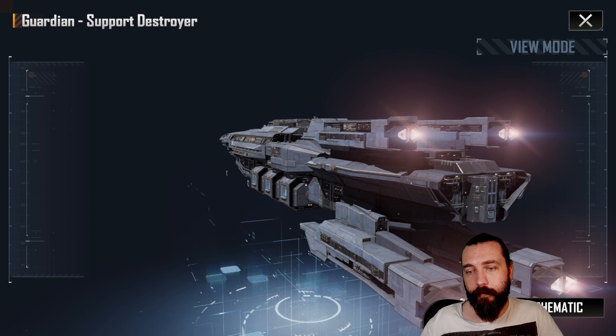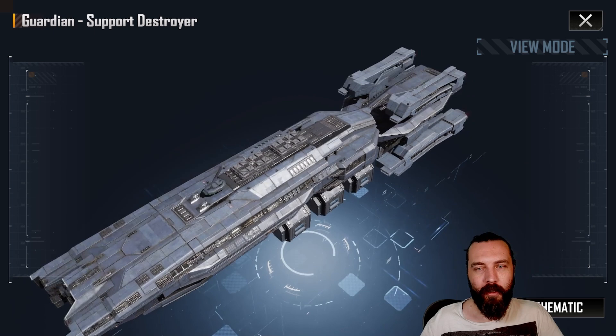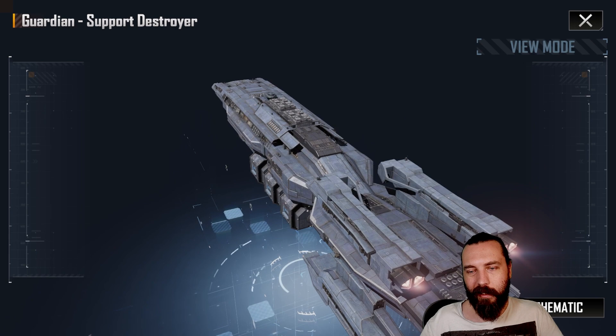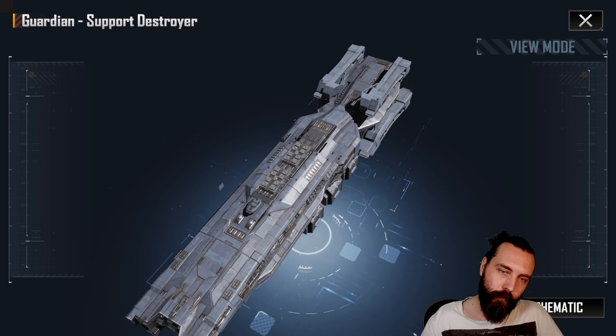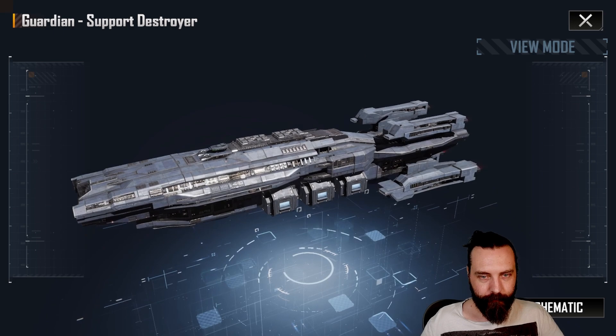This is very — Star Trek. This ship is very Star Trek for me, because of the thruster system being set at the back, and the sort of shape and way that it's set up. And then you have your forward bit with your command bridge and stuff like that. It's very much like, if this was round, that could be an Enterprise ship. Like, a hundred percent.